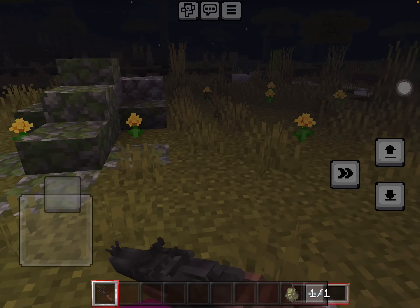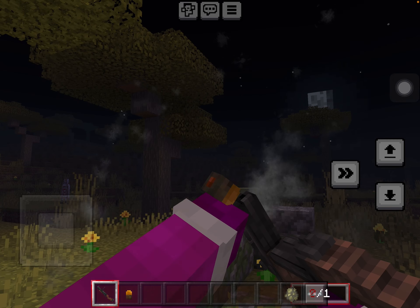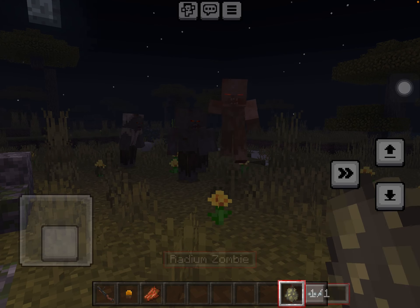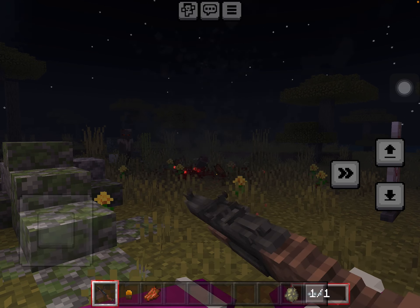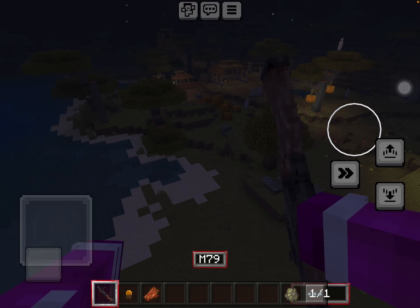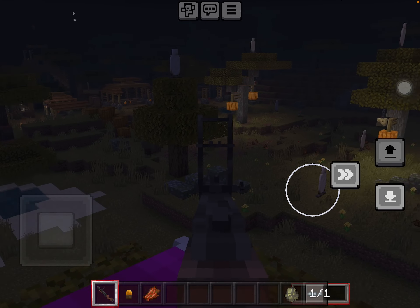I think we also have the M79, which is basically sort of like a grenade launcher. Let me reload it — there we go. This is a really OP weapon. You could wipe out waves of zombies with it, and you could also use it for hunting.